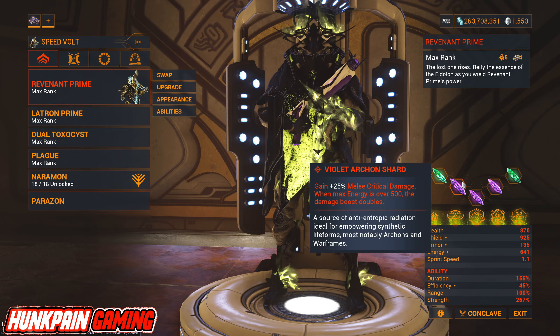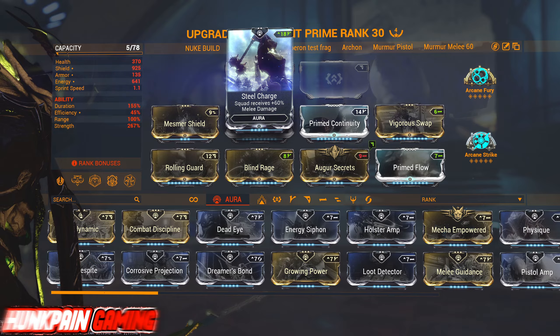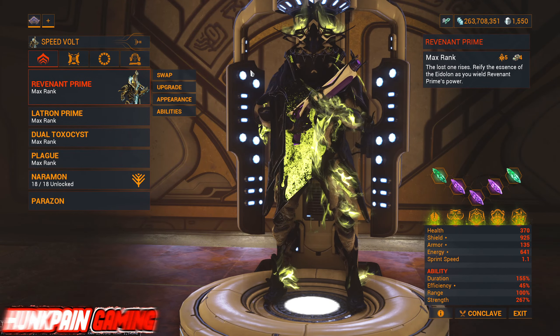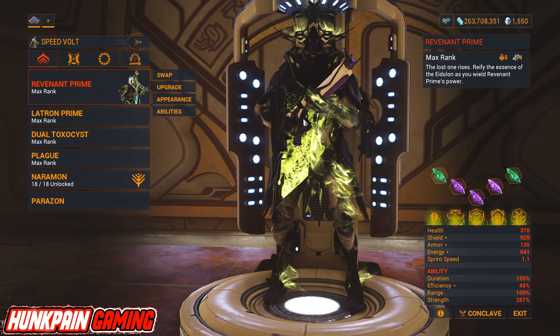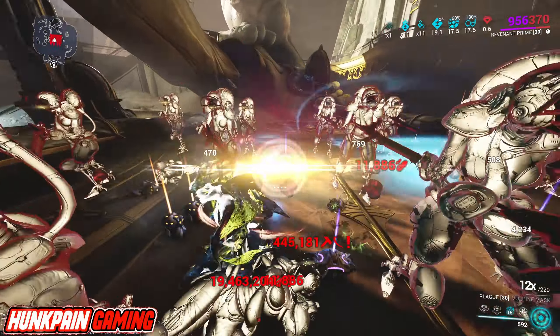To sustain your combo, I highly recommend Naramon with Power Spike — the melee combo counter now decays while out of combat by 5 every few seconds instead of depleting completely. In the speedrun I did run Madurai, but you can run Naramon and still level cap. For the companion, you can use whatever you want, but if you use a companion-based build you can swap a mod for the Mecha set: Squad deals 150% extra damage against marked enemies, companion marks a target every 60 seconds for 3 seconds, and killing that target applies their status effects to all enemies within 7.5 meters.